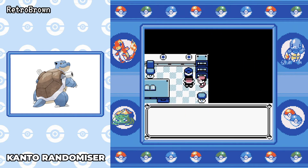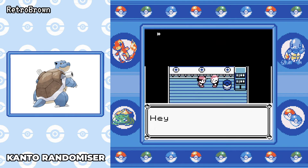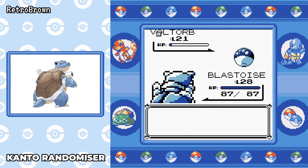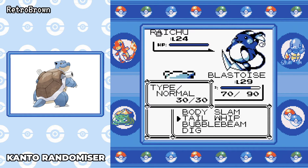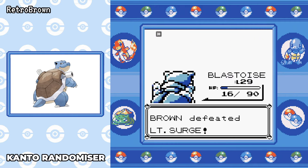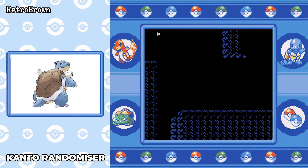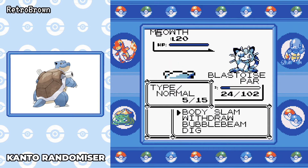We go into the battle against the rival — level 28 at this point. Pidgeotto goes down no problem, Raticate goes down no problem, and thankfully Kadabra doesn't use Confusion. Ivysaur is only level 20 so it goes down in two Body Slams. Absolutely easy. This is the part of the game where it starts to get a little bit easier depending on which Pokémon you choose. I was a bit skeptical about doing well against Surge considering the big Electric weakness against Water. The Voltorb takes two hits to go down — it gets a Sonic Boom off, so I'm wondering if Thunderbolt will one-shot us.